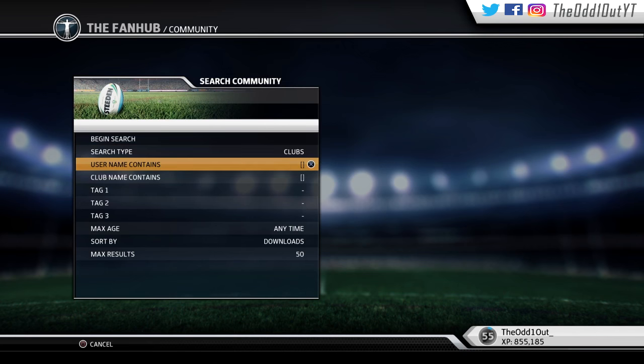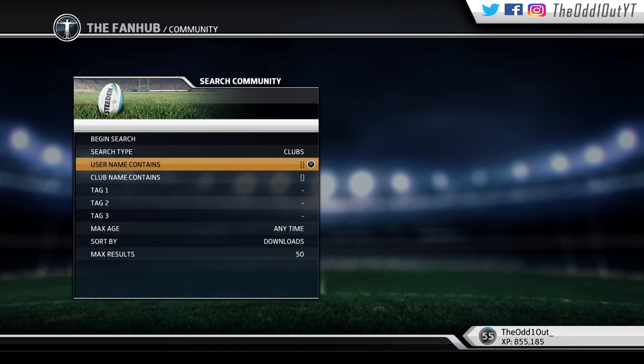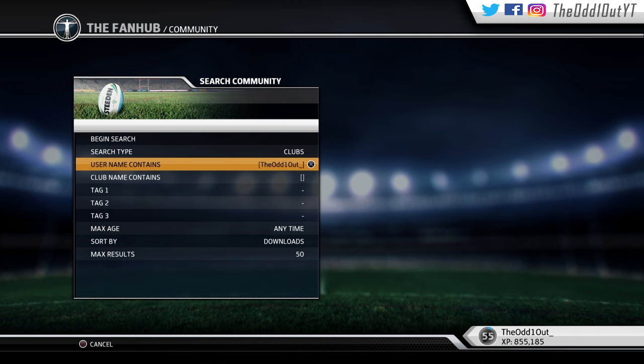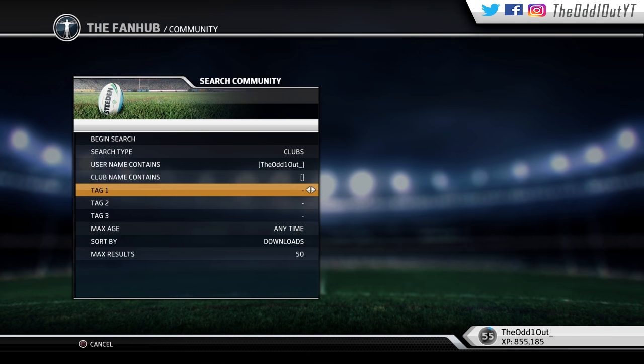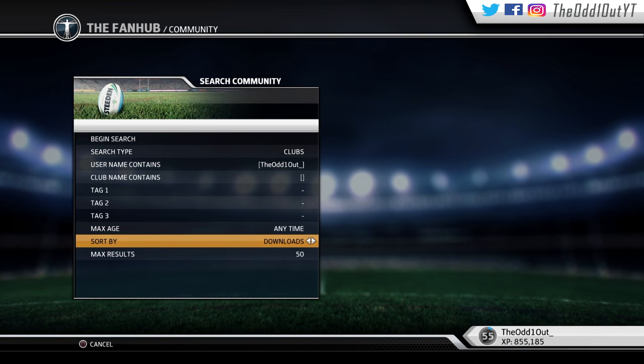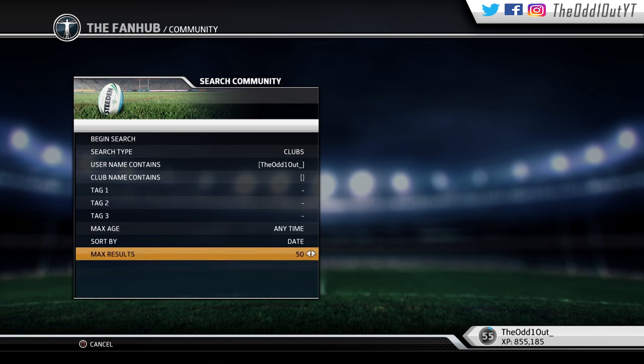If that doesn't work, head to the Fan Hub, click on the Community tab, change the search type to Clubs, then go to the username field and put in 'the_old_one_out_underscore'. These are my edited rosters — I just uploaded them a few days ago. There might be a few players missing, just a couple of rookies, but you can edit it yourself. The last thing before you search is to go to Sort By and change that to Date.